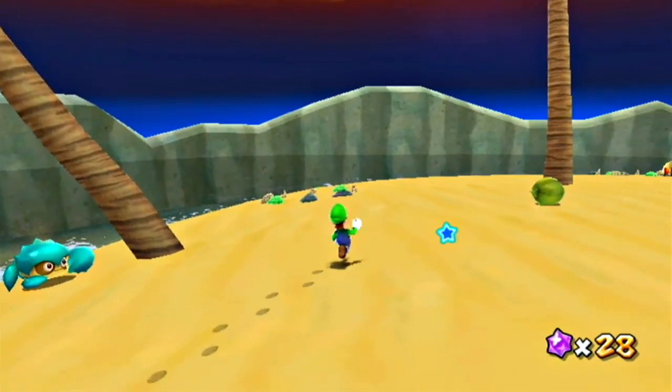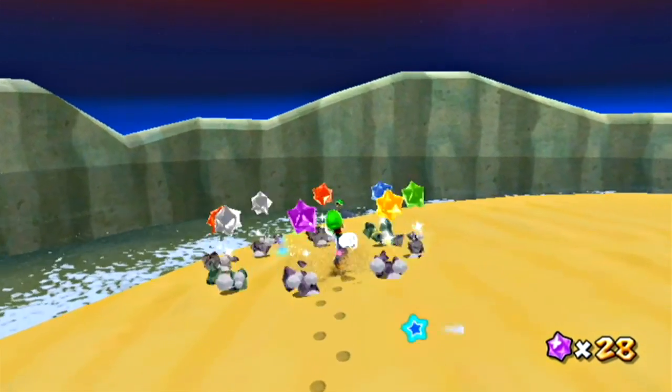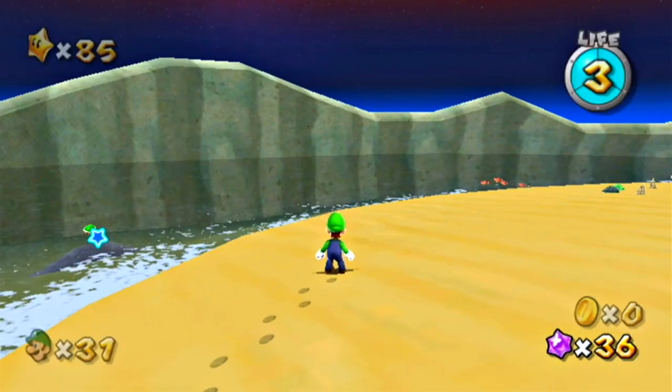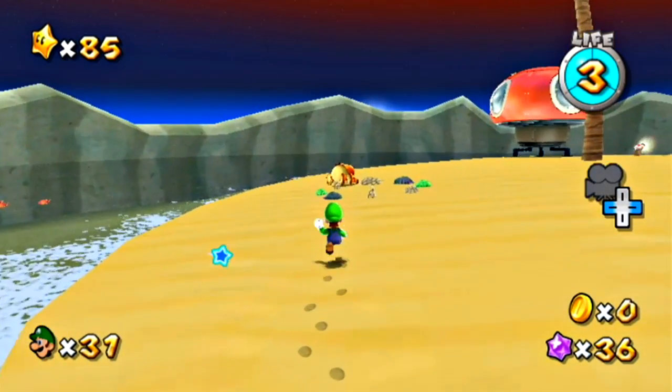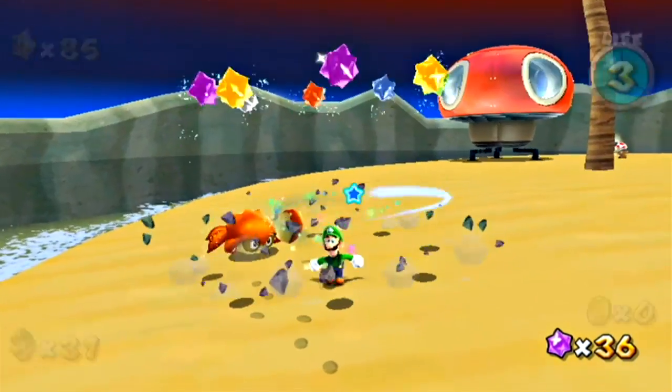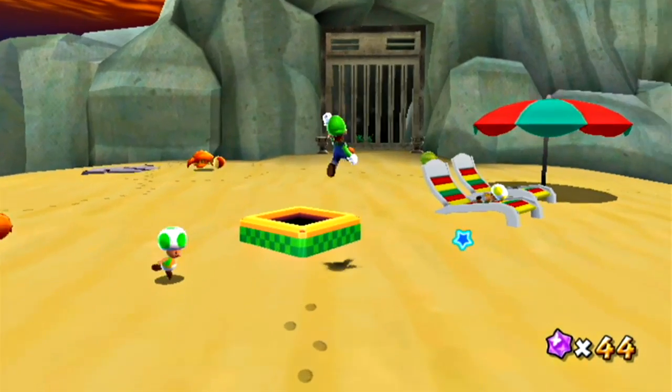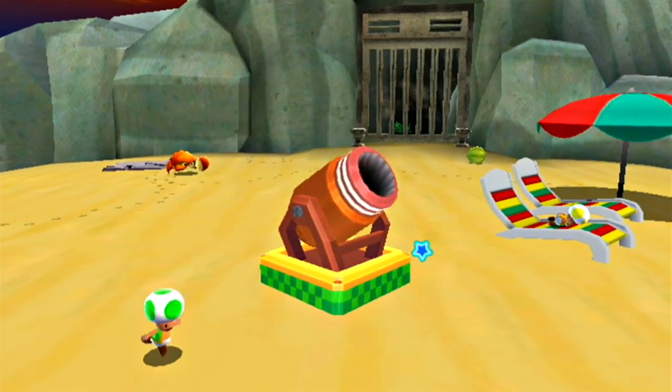I believe the red crabs give you star bits, but I don't need those, because look at all the star bits we can get there. I did not know there was a shell there. I do not need that shell, because there's no reason for me to use a shell right now. But we're going to be going into this cannon right next to Spinning Toad Guy.